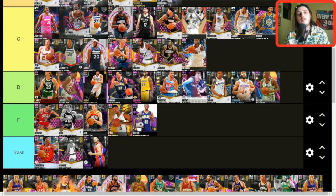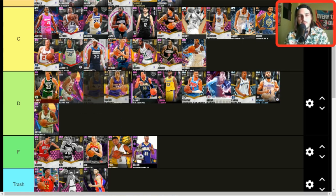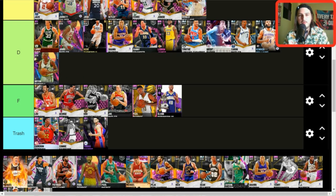Sean Marion — D tier, around Hito. He's good but has a bad jump shot. Lou Hudson — F tier. Lou Hudson sucks. Wherever that one guy on my channel is who hypes Lou Hudson, I'm sorry.